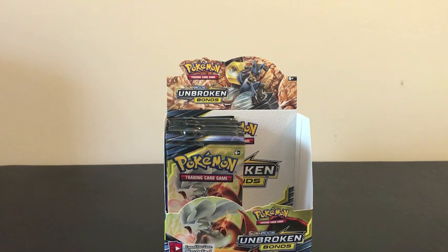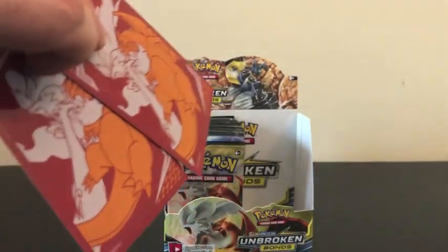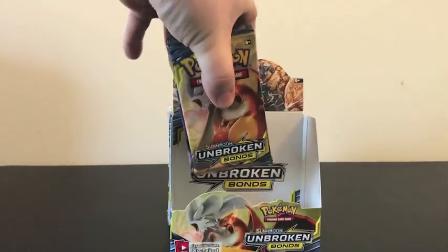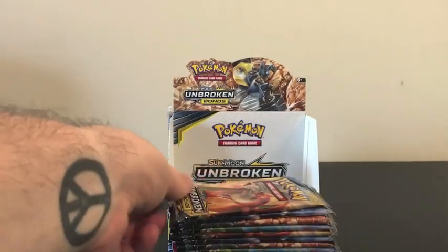Welcome back everybody to the second half of our Unbroken Bonds sealed booster box opening. As you guys remember, we opened up the first half in the last video and we were able to get two amazing pulls, which I did put in sleeves — we've got them in our Elite Trainer Box. Now it is time to open up the second half.